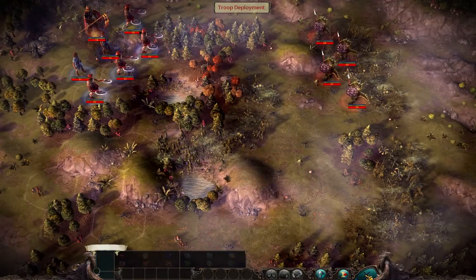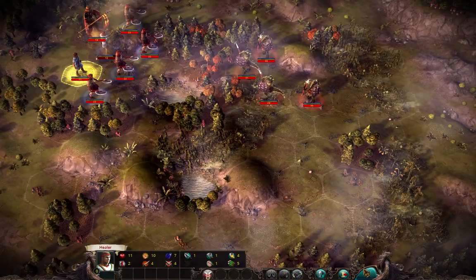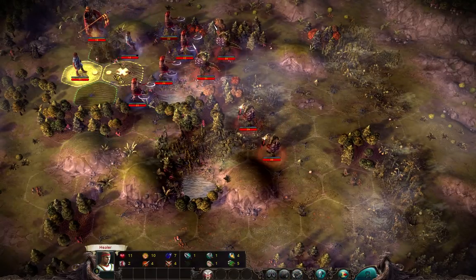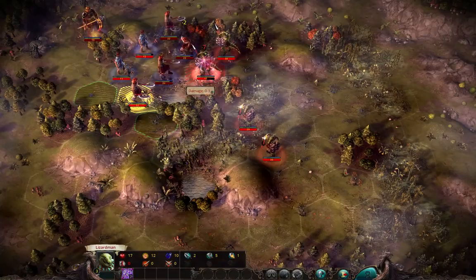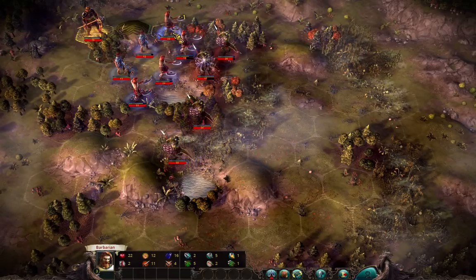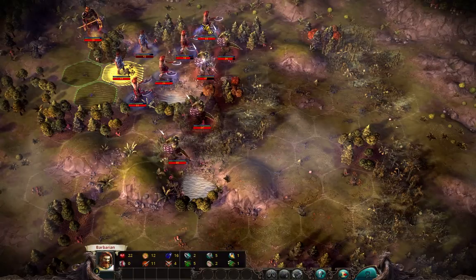Let's start. I think I will heal this guy and move forward a bit. Now the first map will go in here and start cleaning the map. As you can see they are hitting really hard, that's why I am trying to avoid fighting them early. Without healers this probably is not possible to do without any losses.